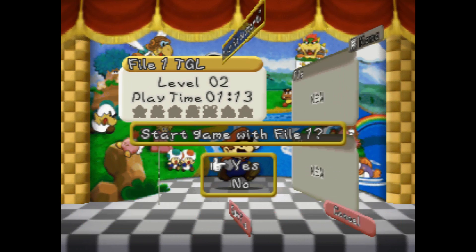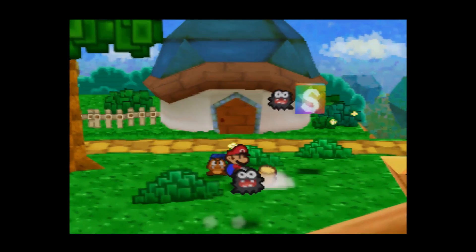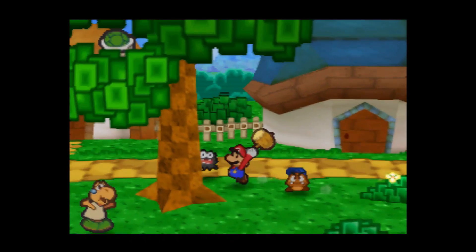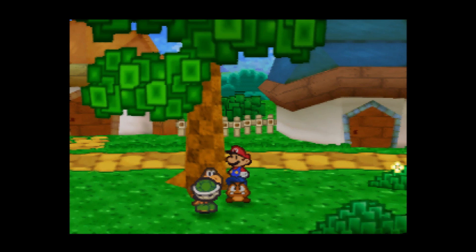In the last video we navigated through Toad Town and we found out that we had to go to Koopa Brothers Fortress, but before that we had to make a quick little pit stop here in Koopa Village and deal with a fuzzy problem. What you have to do right now is get all of the shells back for all of the Koopa Troopas around the village.